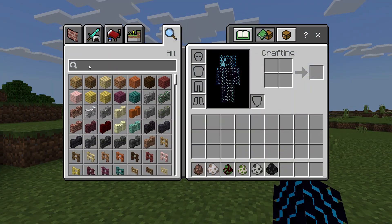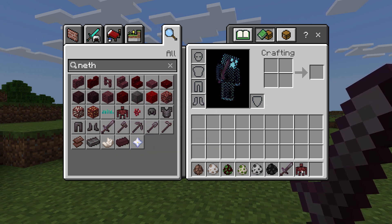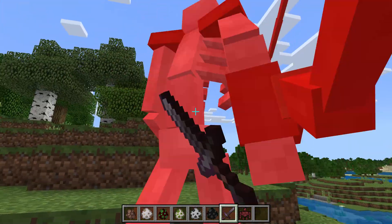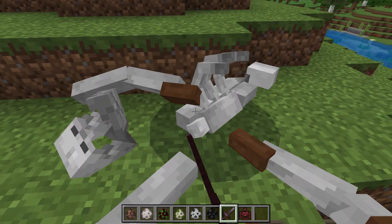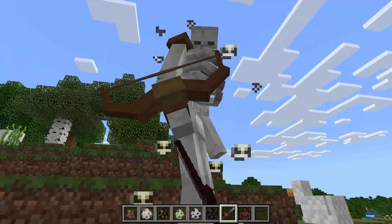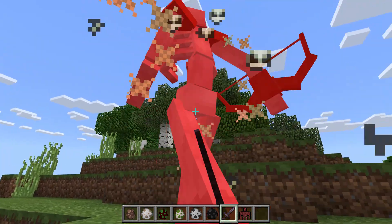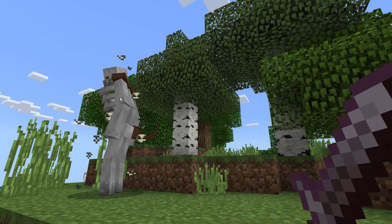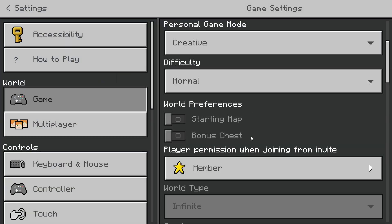Okay, now let's get a netherite sword — netherrack golem. No, I have an add-on. Holy crap, these are powerful. I mean, I guess I could just go to peaceful. Yeah, I'm gonna do that. They have a lot of health. I'm literally whacking this dude with a netherrack sword — this is mental. Well, it is on normal too.